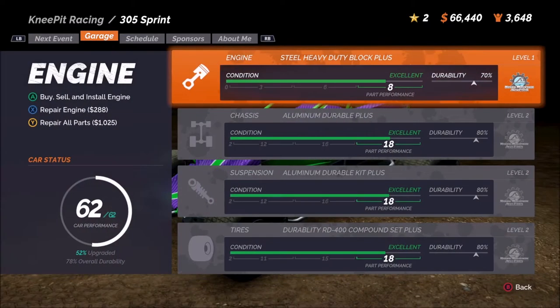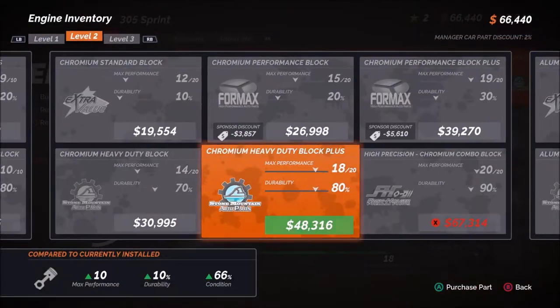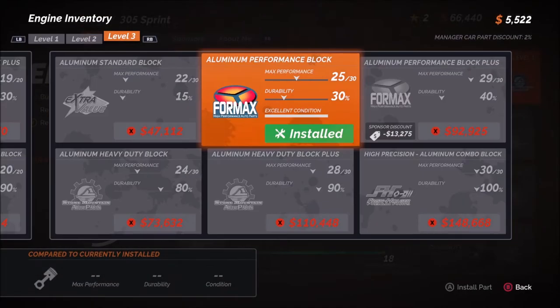We'll hop over to the garage and go right into the engine level three. There we have it — 25 out of 30 performance, only 30 durability, but we'll deal with that. $60,918, that's a plus 17 performance, so we're not going to mess around — we're getting this. Purchase and equip, you are absolutely right, we're purchasing and equipping that bad boy.